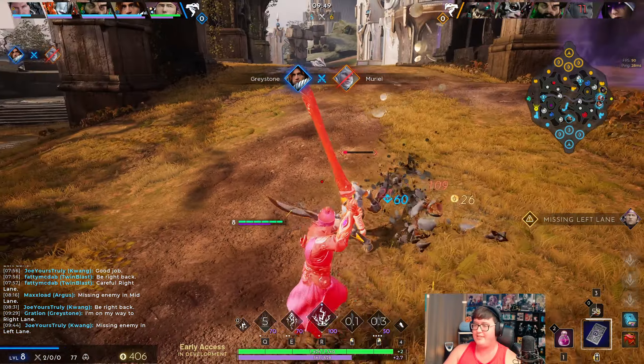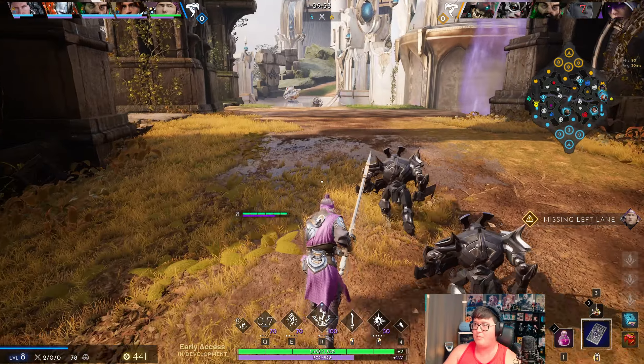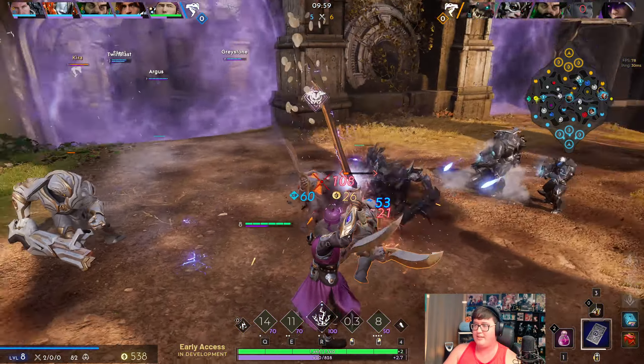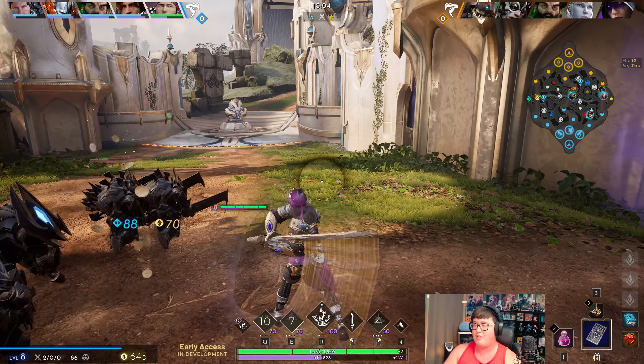Not sure what the Kymet is at, but I have Tempest — I should be able to grab it as soon as I back. I think he's probably going to back soon too, so I'll do a really quick clear and reset to get Tempest, because that's another huge power spike for me. Just playing while making sure we're always on top of this.